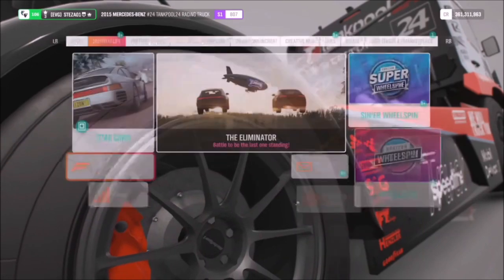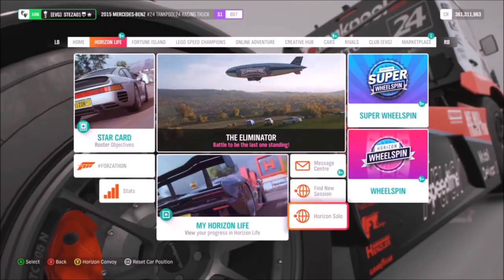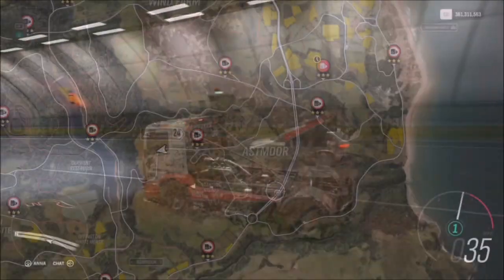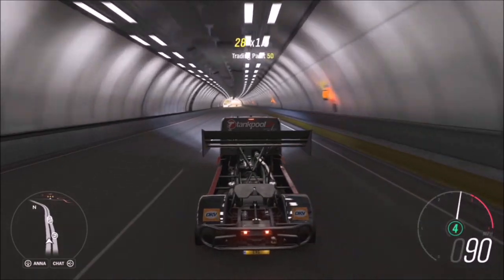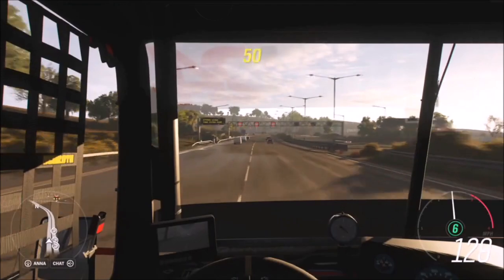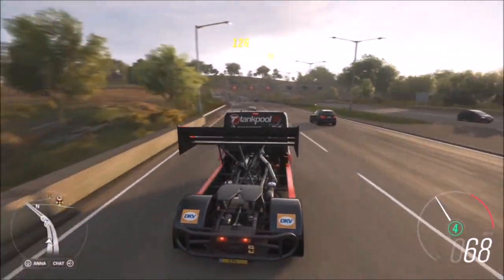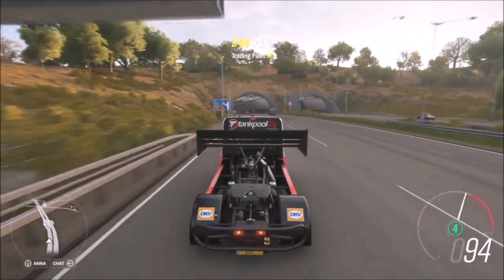For the final challenge, it just wants you to earn 10 trade-in paint skills. First of all, I'd recommend heading into Horizon Solo because there are going to be more AI cars driving around the map. Then I recommend heading over to the motorway as there is a denser population of AI cars. A trade-in paint skill just wants you to ding into another car — not slamming into them from behind, but coming alongside them and gently nudging them off the road.